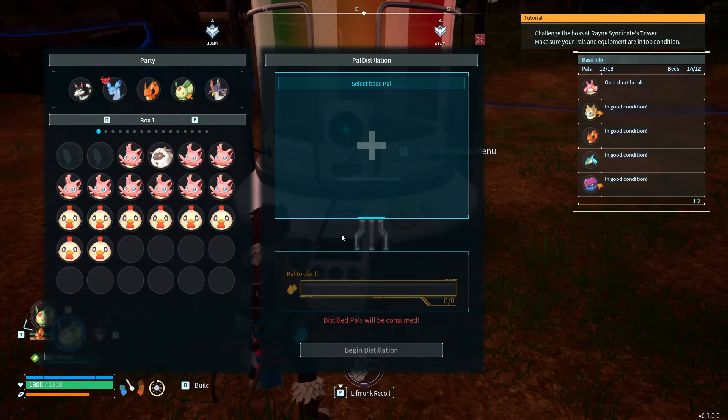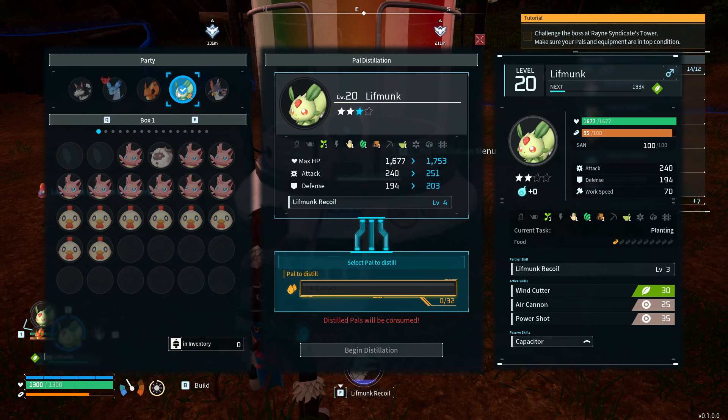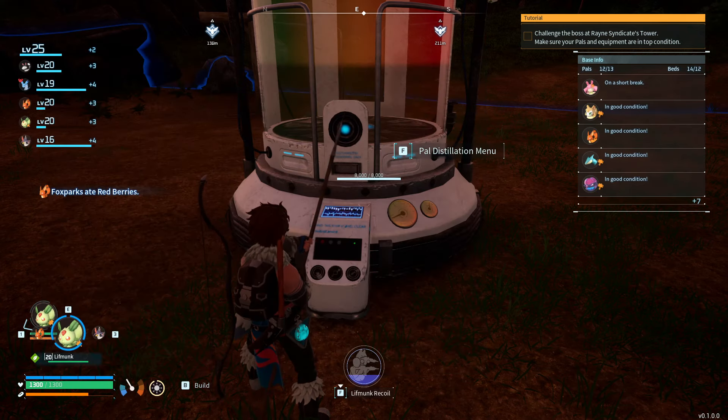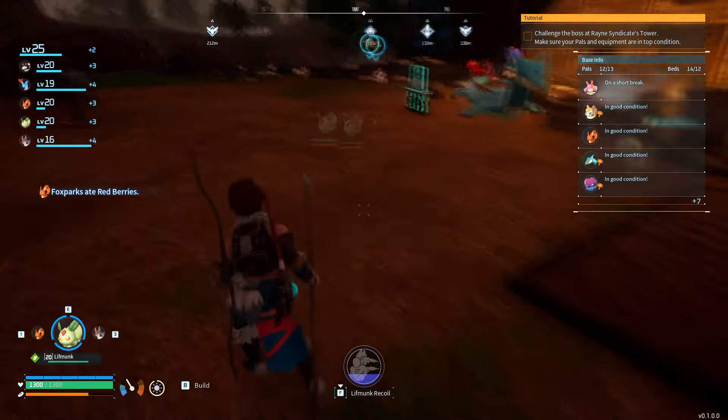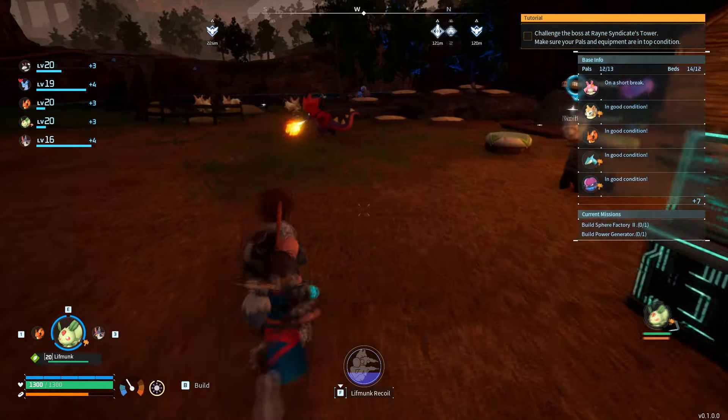It just makes them way stronger. If you're building a team for battling, this seems like something you have to do to get them strong enough to take on the main bosses. To get another level I'll need 32 more pals. So even if you've caught 10 of them and got the XP bonus, there are still reasons to catch more — especially for pals you're going to use for battling.